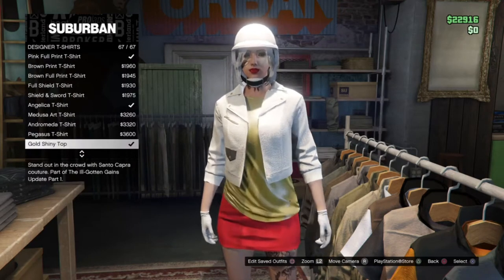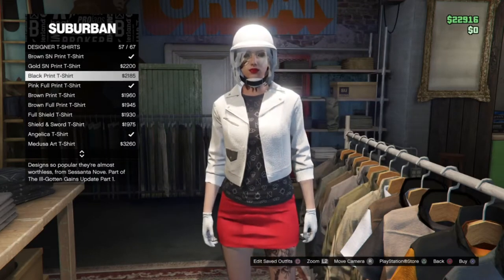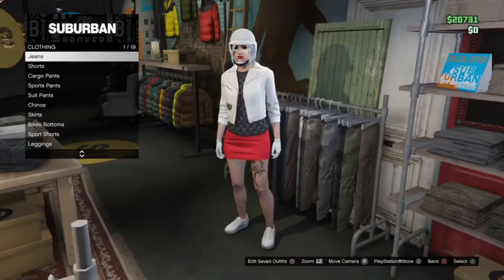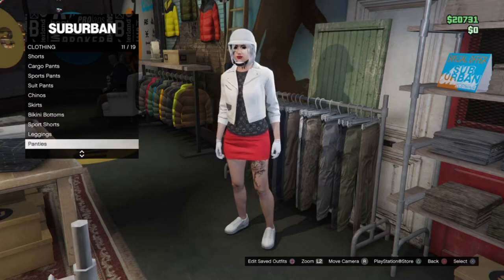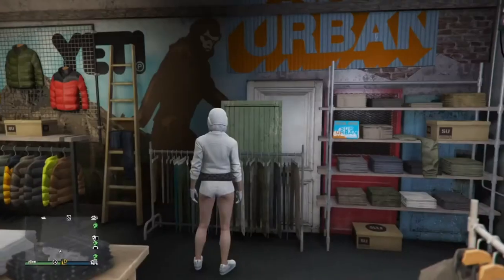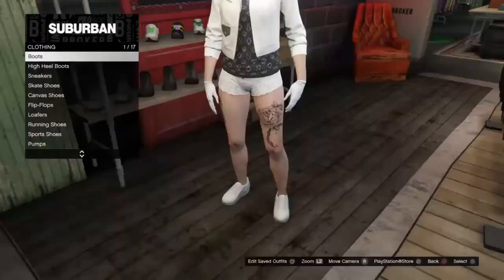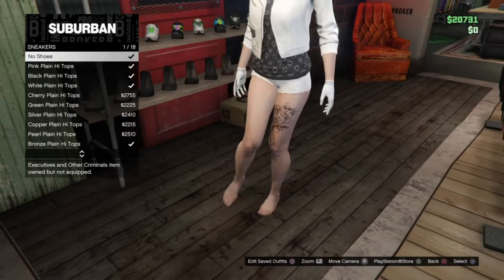Next you're going to go into designer t-shirts and choose this black print t-shirt. For your bottoms you can choose whichever one you want. For this tutorial I'm going with a black and white look. Go ahead and pick out any shoes you want — you can also add gloves if you want as well.